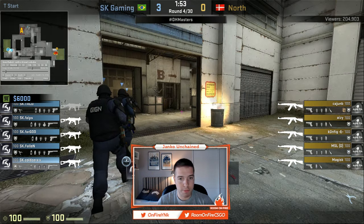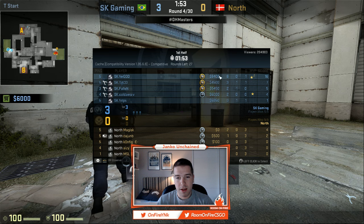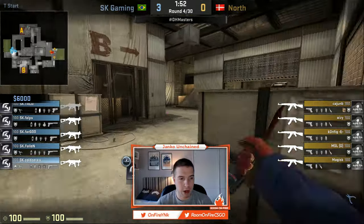They rebuy all of their nades; the Ts bought as well. Now look at this — it's very important. The CTs have 8,400, 54, 45, 6k, 6k. Meaning if they lose this round without getting a single kill, they're going to have almost 10k on Fur. Everyone else is going to have 6k at minimum, which means you can rebuy M4, get as many AWPs as you want, auto snipers, and still have all the utility — smokes, incendiaries — which is very important on the CT side. The T side spent all of their money; only Cajun is left with $500.